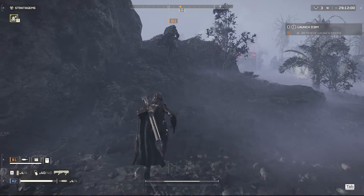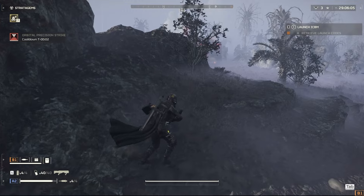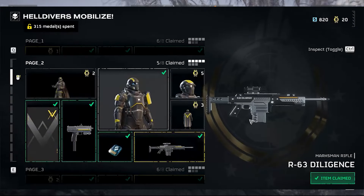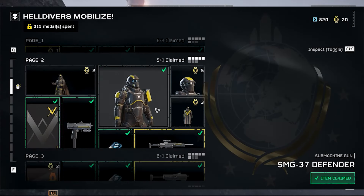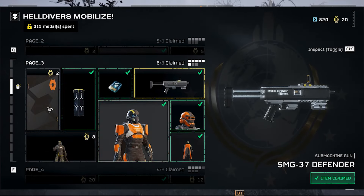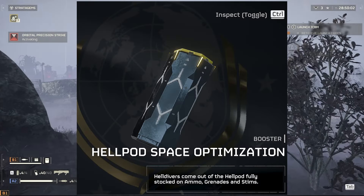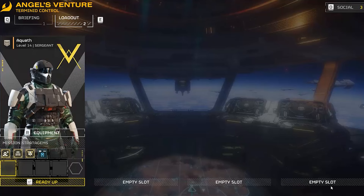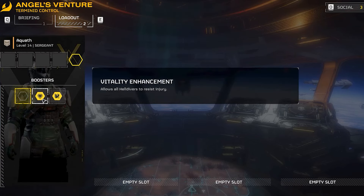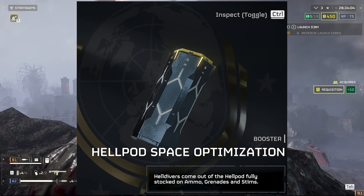Level 5 is like hitting your first goldmine of unlockable content in Helldivers, and it's also where you can start chipping away at the third page of your war bonds with the credits you've earned. The most notable things there are the SMG-37 Defender, the Trench Engineer Medium Body Armor, and the Hellpod Space Optimization Booster. Boosters are essentially power-ups that, when equipped, allow your whole team to benefit — for example, the first booster allows you and all teammates to spawn on the planet fully stocked. The catch is every team can only bring one of the same booster at a time, so no booster stacking.